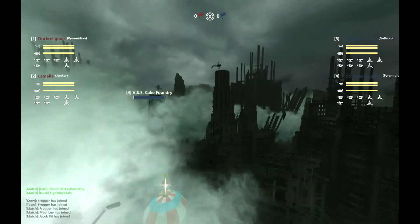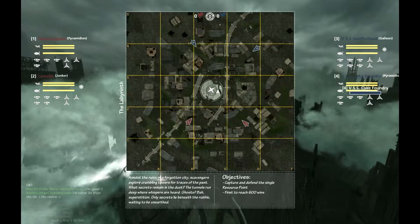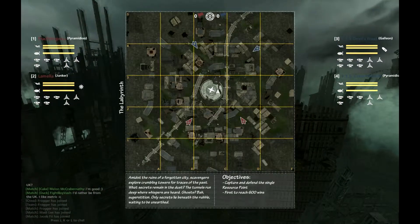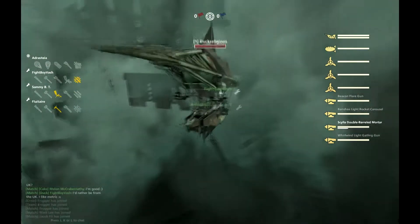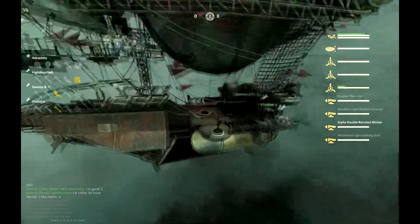All right, ladies and gentlemen, welcome to match two of this Duck vs. Cake scrimmage. We are here on Labyrinth. Ducks are occupying the red spawn with Cake on blue. Let's take a look at the loadouts here. We have the Duck Religious, Adri's trusty Pyramidion, going gap in order for what is bound to be a close-range brawl.